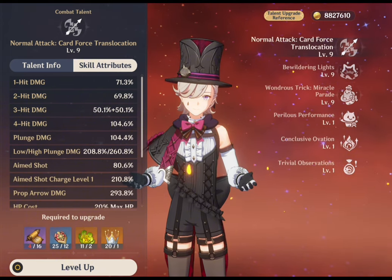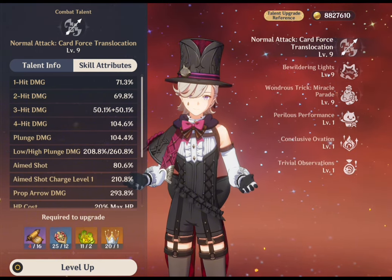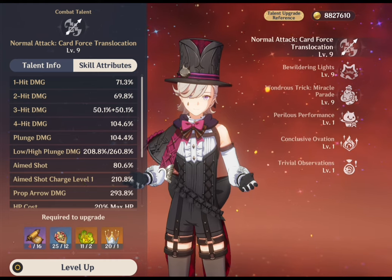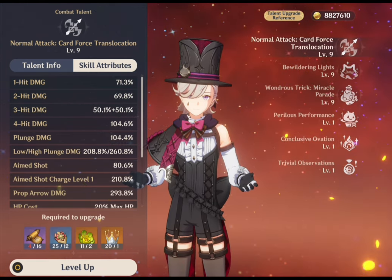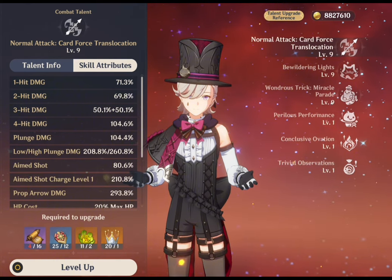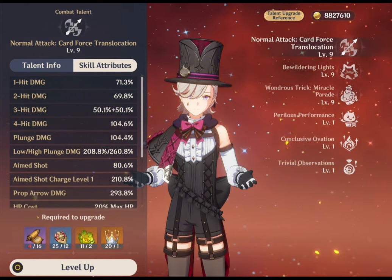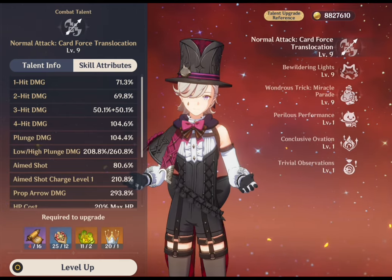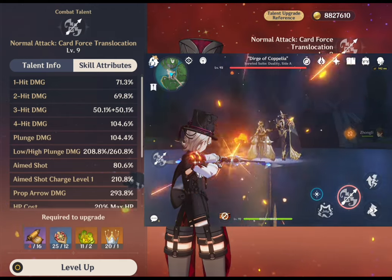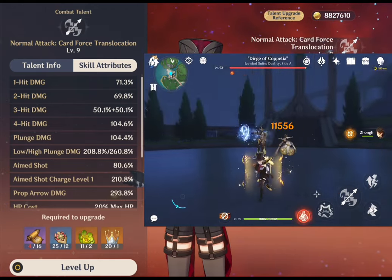Additionally, he possesses a unique plunging attack where he launches a shower of arrows mid-air before descending, causing area-of-effect damage upon impact with the ground. It's Lyney's charged attack that truly sets him apart — by drawing his bow string to varying degrees, he can execute more precise aim shots. At the first level of charge, his arrows become infused with pyro energy, dealing pyro damage upon impact.